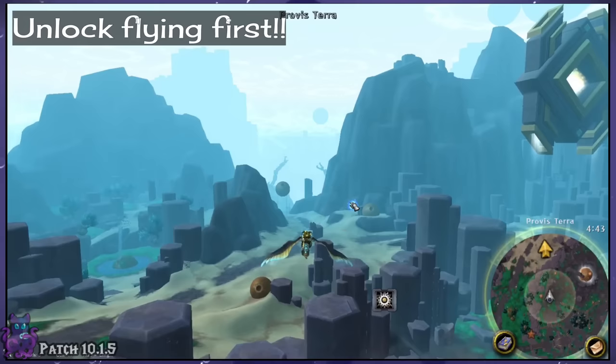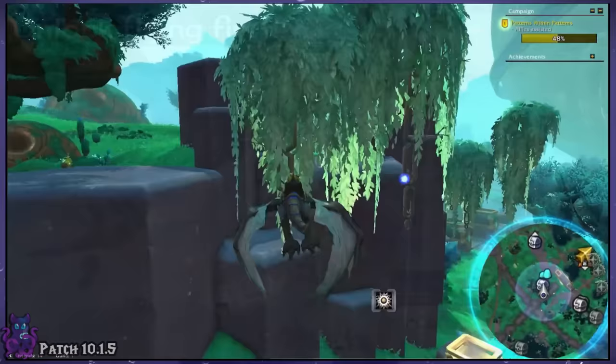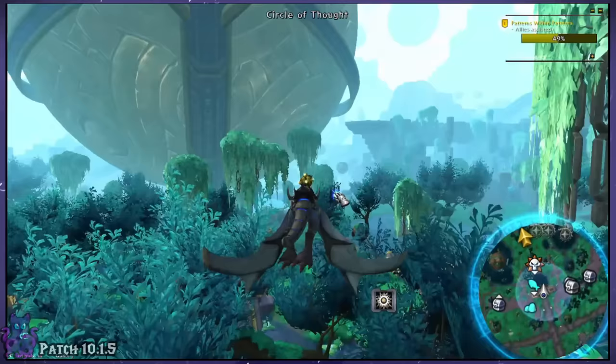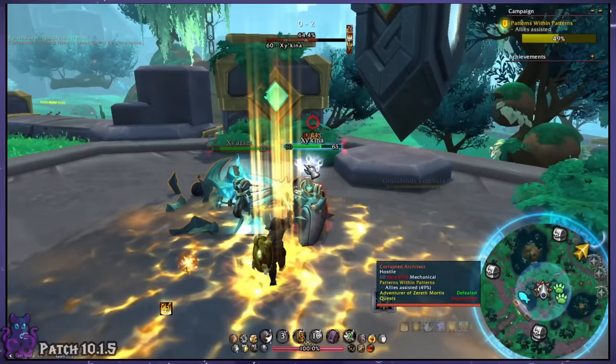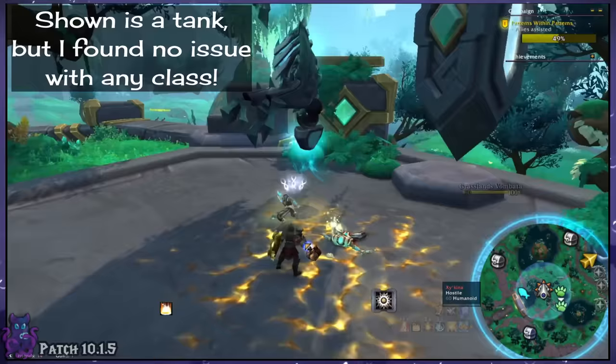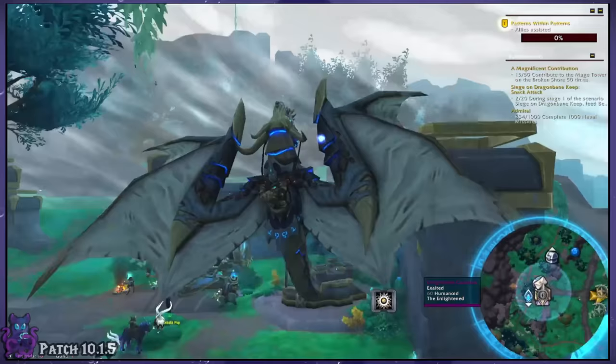I do highly recommend getting Zereth Mortis flying first, that way you can hover safely in the air and make it to most rares on time, as the zone is actually rather large if you're trying to scoot across it quickly. And while you can kind of do something similar in Korthia, the advantage for Zereth Mortis is because it has flying — there is no flying in Korthia, so I would say that makes this easier. And if you're worried about soloing rares now that there are no longer hordes of players farming these, since it's just not current content anymore, nearly all of these are super easy on a level 70 character with minimal gear. Of course, the better gear you have, the faster they die, so that's something to keep in mind since some of these still have a good chunk of health.